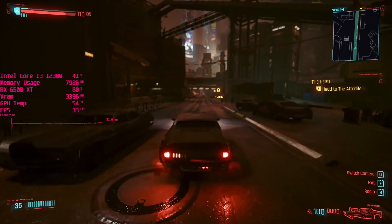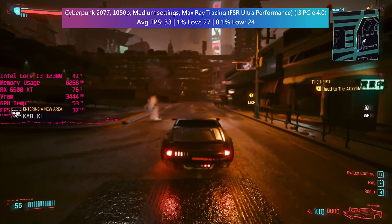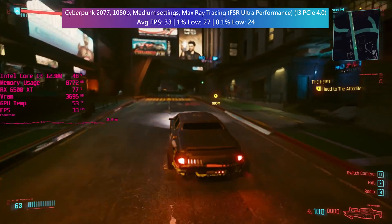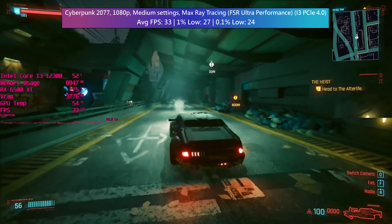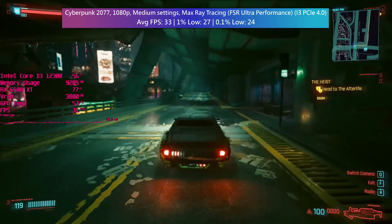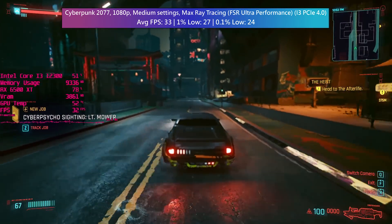For the last part of the video I enabled ray tracing - not a good idea with this sort of card but I just wanted to see what to expect. In Cyberpunk 2077 on the i3 system with ray tracing set to full we got at least 30 FPS, though the caveat is that I needed to use ultra performance FSR mode. It's kind of pointless but it's cool to see you can enable ray tracing on this card even if the game becomes a pixelated mess. FSR is there and it's worth playing around with various options - or you could just leave ray tracing off.